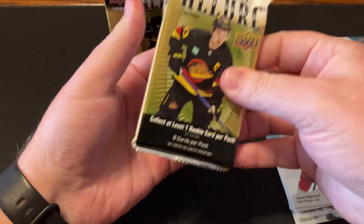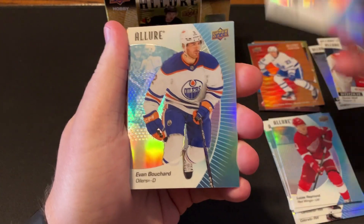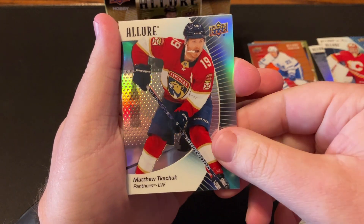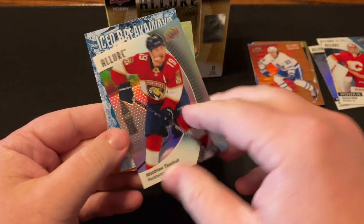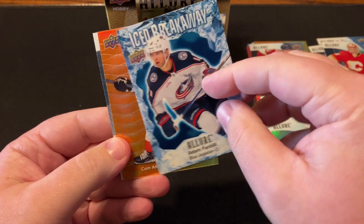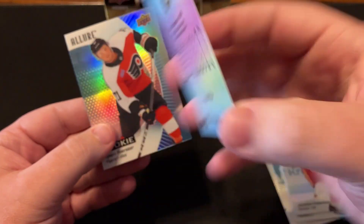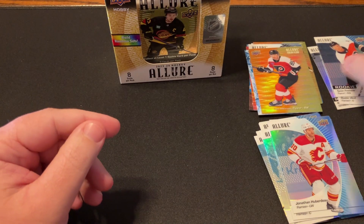I think you're guaranteed one rookie per pack. We got Nick Suzuki, Bouchard, Coleman, Duberdeau. This is a Black Rainbow — yep, of Kachuk. Fantilli on the Iced Breakaway. Cam Atkinson on the Orange-Yellow. And Tyson Forrester on the rookie base.